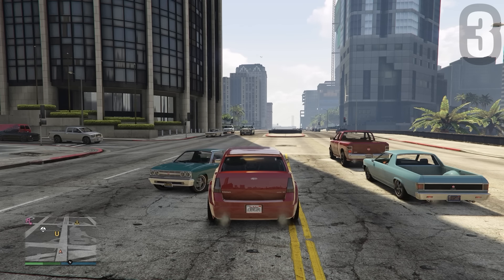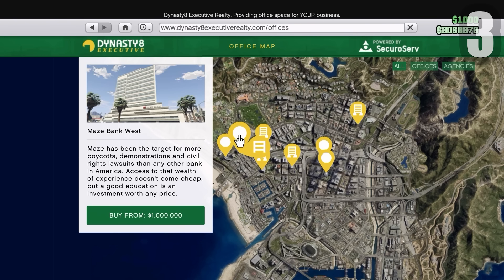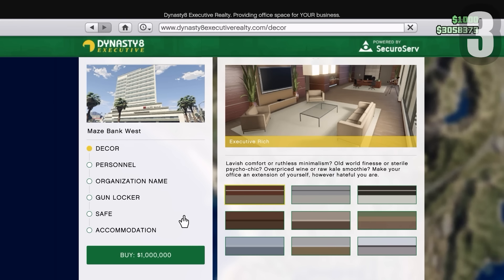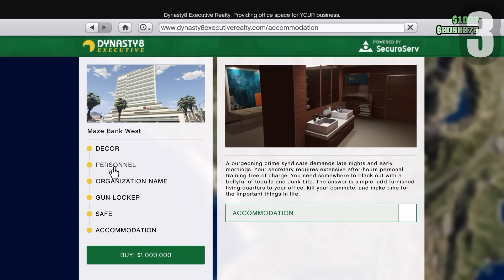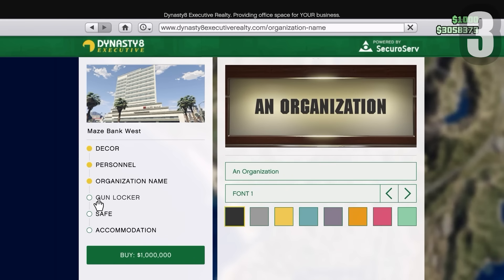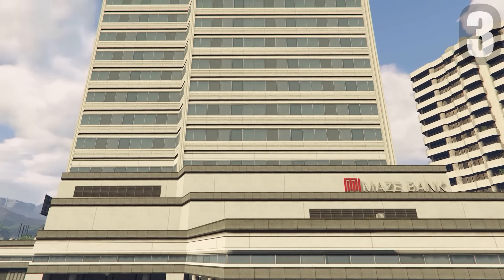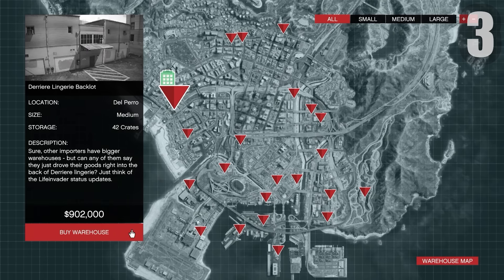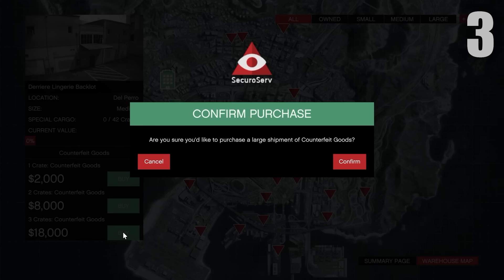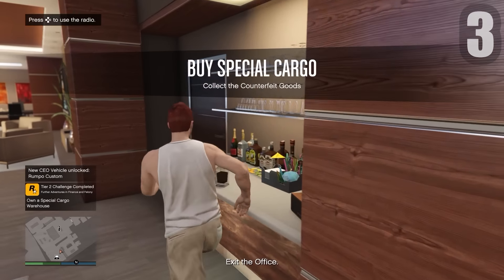I went back to the Bunker and checked the Freak Shop — it was almost out of supplies, so I did a Stash House to refill it without spending any money. You can do this to resupply your Freak Shop or Acid Lab for free. Now buying the Maze Bank Foreclosures: go to your phone, go to Internet, then Dynasty 8 Executive, and find this one for 1 million. You can buy a safe, gun locker, and accommodation — accommodation costs around 800,000. Once you buy it, head over, take the tour, log into the computer, and buy a warehouse. I'll buy a cheaper one, then spend 18,000 to source some cargo.